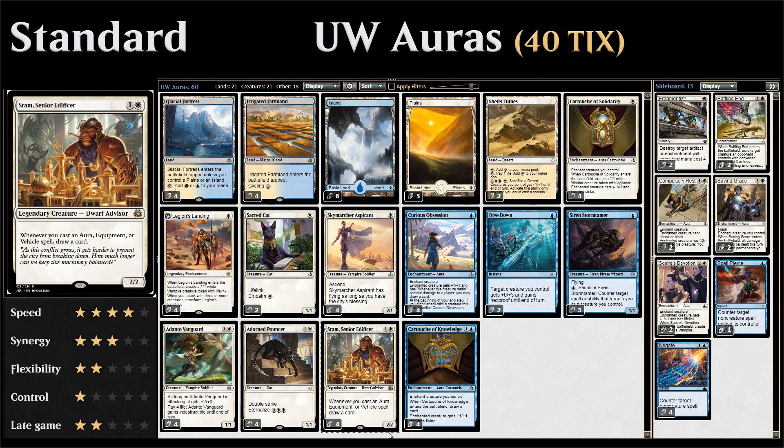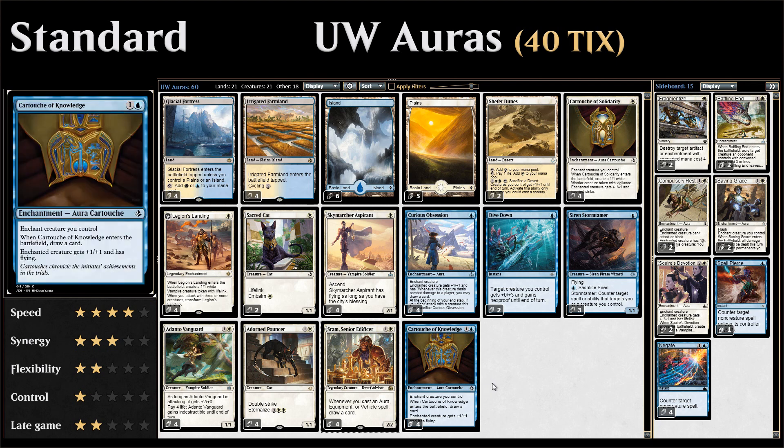The last creature in the main deck is four copies of Sram — a two-mana 2/2 that says whenever we cast an aura spell we get to draw a card. It's a very powerful card in this deck. It's legendary so we can't have more than one in play at the same time, but we still want all four copies because he's so powerful.